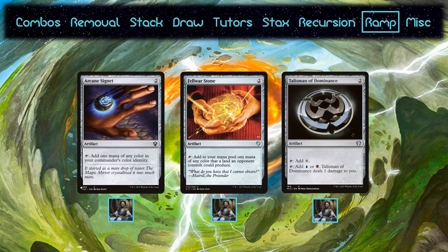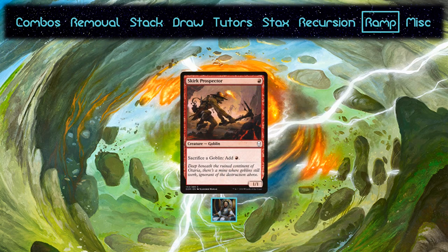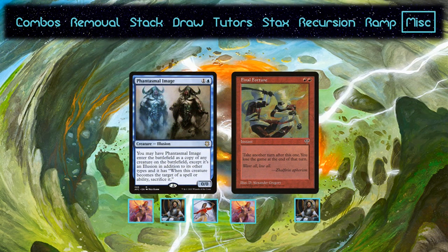Kenrith is a little more traditional, running the rocks that are normally staples. It also runs the rituals that typically make it into proactive decks. Kenrith is on Skirk Prospector, which combos with Dockside in addition to being a red Blood Pet. Phantasmal Image is one of the few cards that regularly makes an appearance here — from Dockside to Timna to just a dork if you're desperate, being able to copy any creature on the field for just 2 mana is an excellent rate. It's also a combo piece in Kenrith. Final Fortune is a rare one for me. Kenrith uses it to assemble the Breach combo, but Najeela doesn't even run Breach. Instead, it's included in Najeela in case you need just one more turn to win — you could be short on warriors, need another land drop to hit your colors, or just be short on mana. Either way, it'll give you the margin you need.